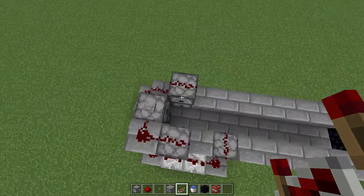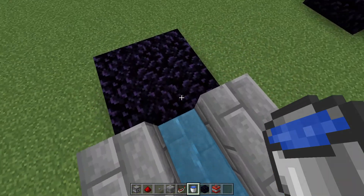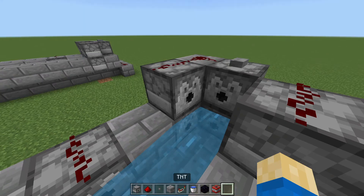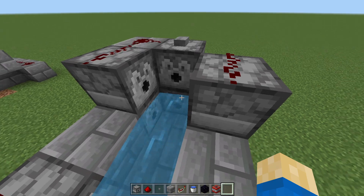Once we're done with that, we're gonna place this water here. This will push the TNT along and make sure it doesn't explode your contraption. Now we're just gonna fill each dispenser with TNT.